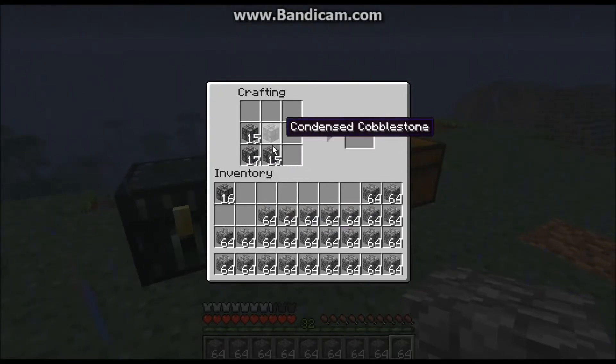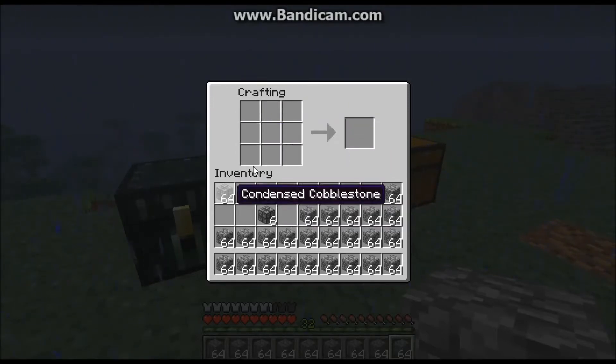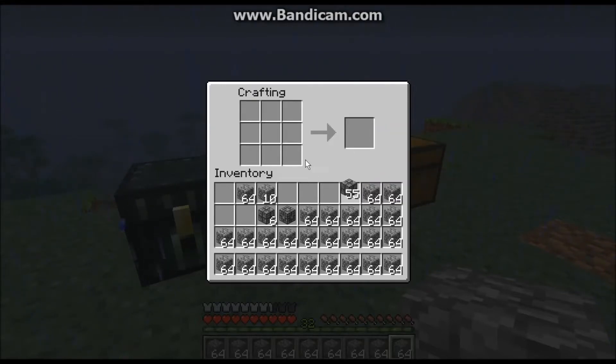The Condensed Blocks mod lets you condense your cobblestone even further than you could believe. I think it goes up to like 700 blocks into one block or something - I don't want to do the math. You just keep condensing and condensing and eventually you'll get condensed cobblestone - super condensed. See if I can get a bunch of those.